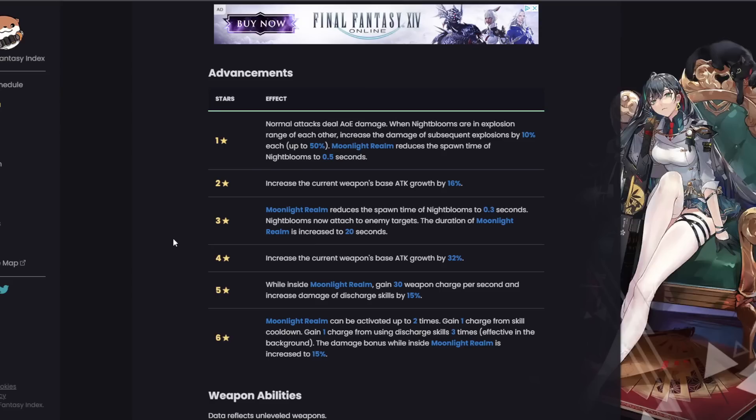Let's get into her advancements. When you test this character they give you her at C6, so you can test all advancements. Normal attacks deal AOE damage when Night Blooms are in explosion range of each other, increasing the damage of subsequent explosions by 10% each, up to 50%. Moonlight Realm reduces the spawn time of Night Blooms by 0.5 seconds. She has one of the better C1s in my opinion — the Night Blooms exploding in range of each other stacks damage and reduces the Night Bloom timer.